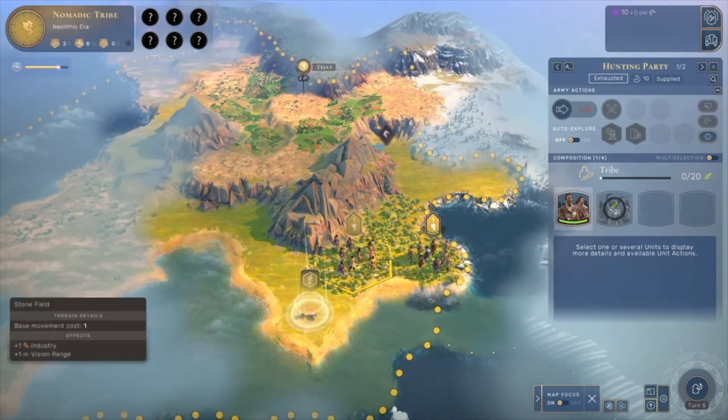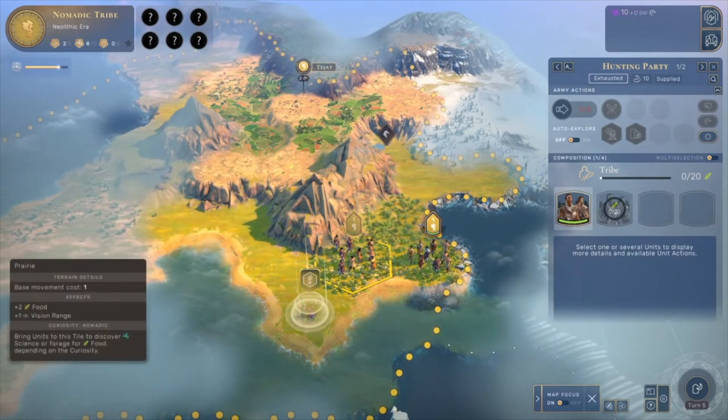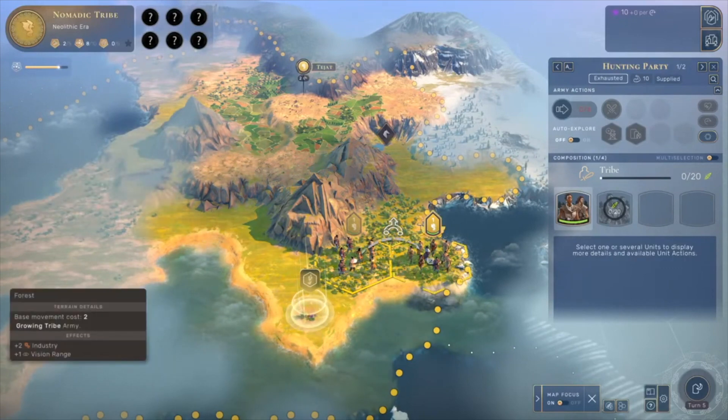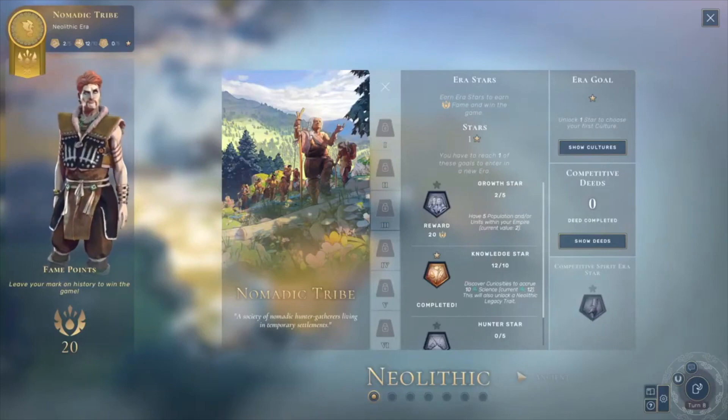Stadia State Share is also available with this game, called Leave Your Mark. Your friends will see archaeology sites relating to your playthrough built into their game, can compete against your accomplishments, and can complete challenges relating to your story.